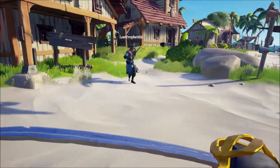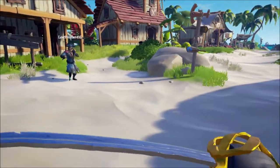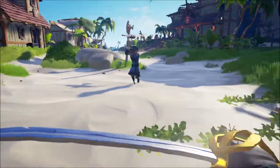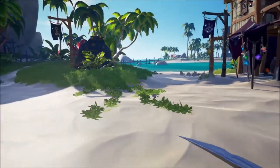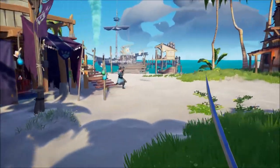Here we have my friend Wasp Prophet who will help us learn some of the basics of the sword. If you hold block, jump, and a direction, you will dodge. You can dodge in any direction and it's very useful for helping to dodge different sword attacks as well as blunderbuss, eye of reach, and pistol shots.